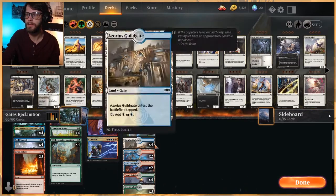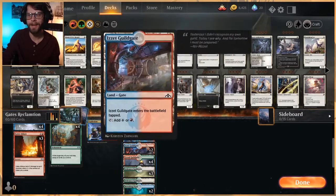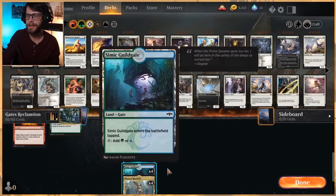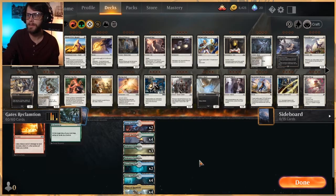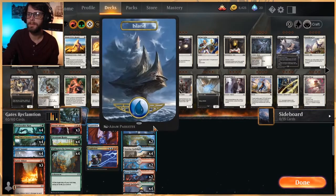We've got Azorius Guildgate, Izzet Guildgate — four of them. I don't love that there are two of different kinds, but that's fine. Gruul Guildgate, Selesnya Guildgate, and Simic Guildgate. We also have the Plaza of Harmony to help fix our mana, some Breeding Pools, and just a couple of basic lands — two Islands and two Forests — to help us get the mana we need.